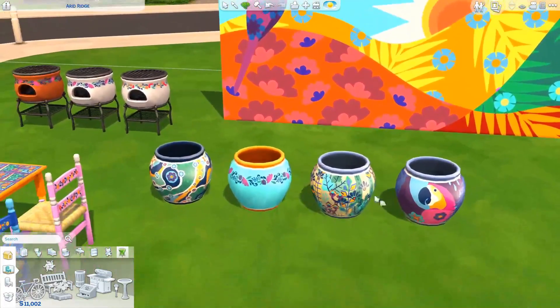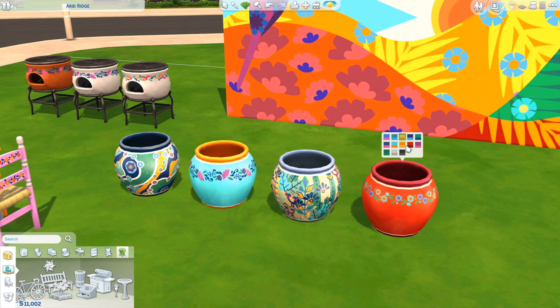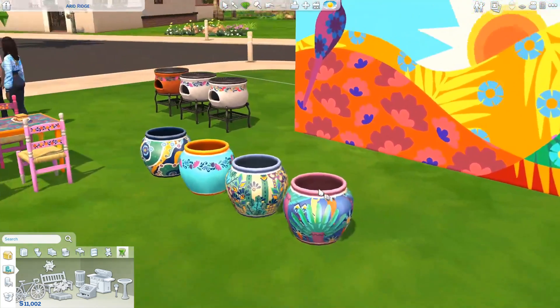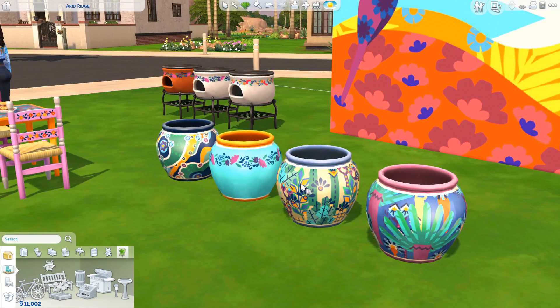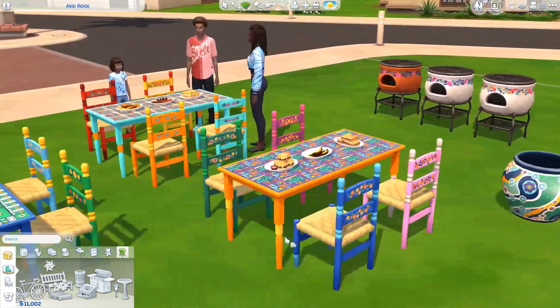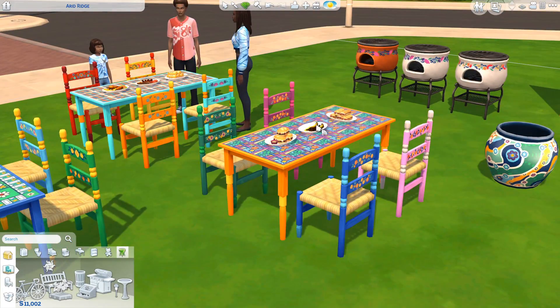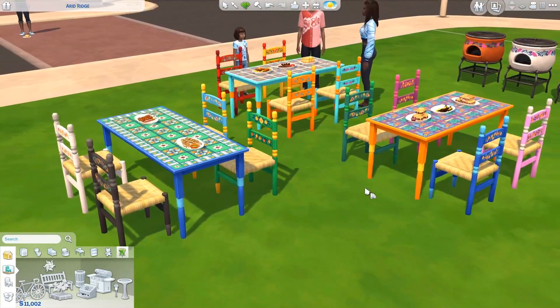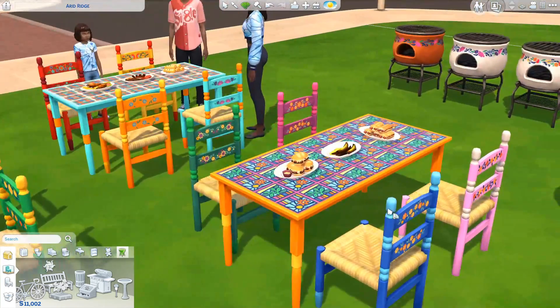They also added some really gorgeous wall murals — I love the colors and the designs, the artwork on these is just stunning. And they added some decorative vases or pottery pieces with so many different color swatches, different designs and patterns — they're really, really gorgeous. I love them. The other things they added were a new table and a new chair. The chairs come in a bunch of bright swatches and the cute little flower designs on them even change with every swatch. I love the details on them.